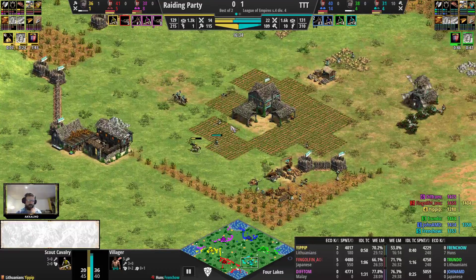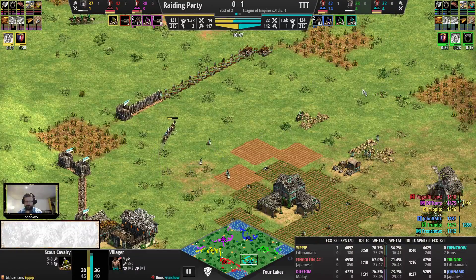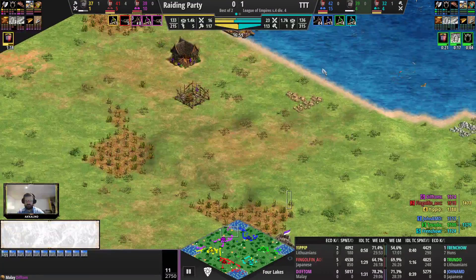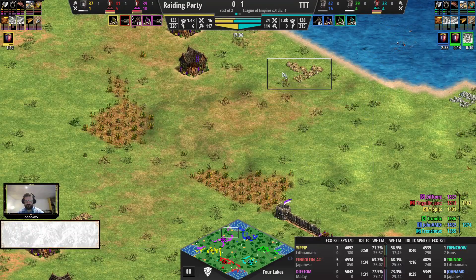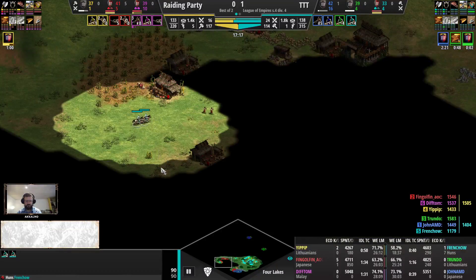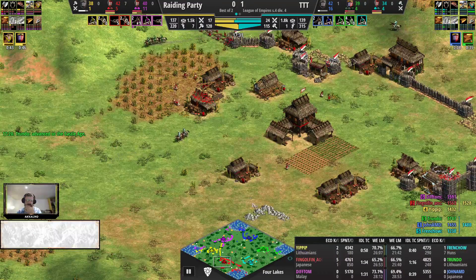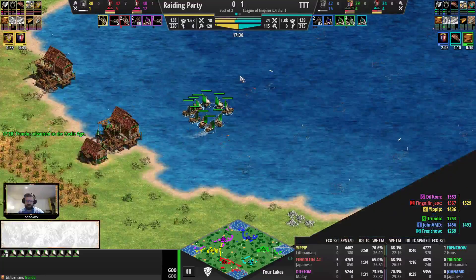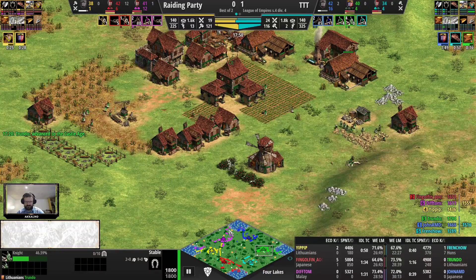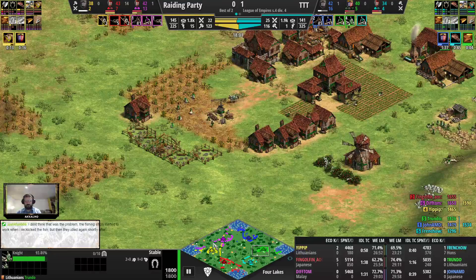Frenzhov has been heavily pressured by Yipip's scouts opening, with the knights follow-up coming eventually as well. The full team wall initiative is going to do Raiding Party big favors to keep out the earlier Castle Age of the Lithuanians. Here's the last bit of walling for Dipthom. I'd wall here to secure the gold within the walls as well. Castle Age is in for Truendo - two docks, ten fish, double stables. And being Lithuanians, you have to contest the relics as well, but securing two or three relics inside the walls could work.